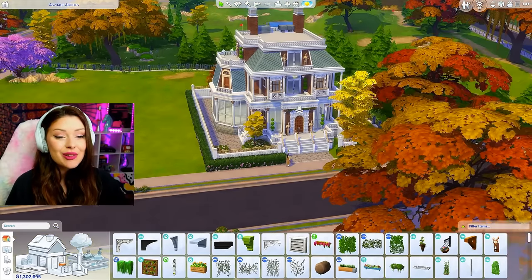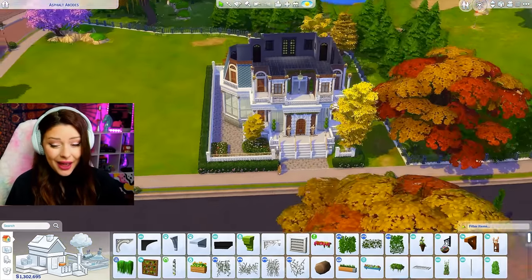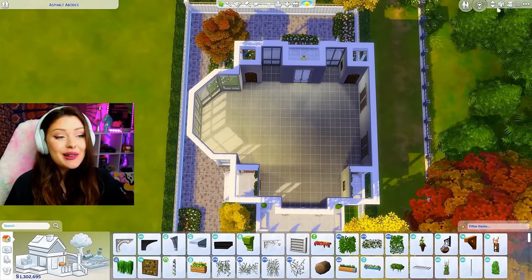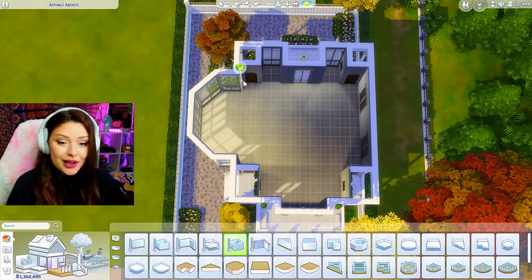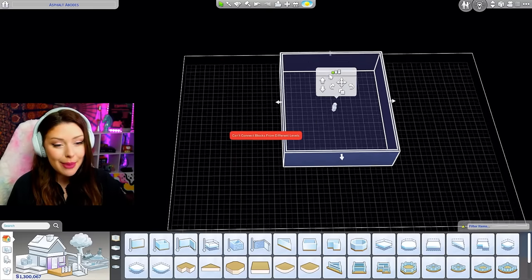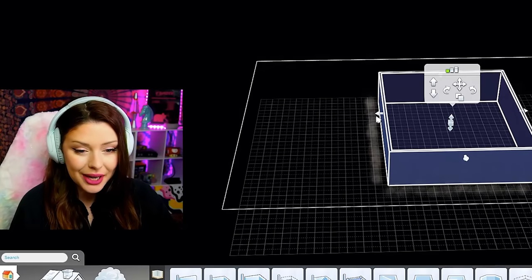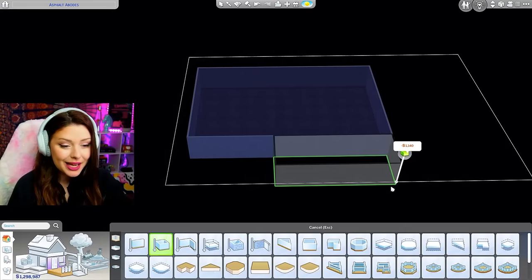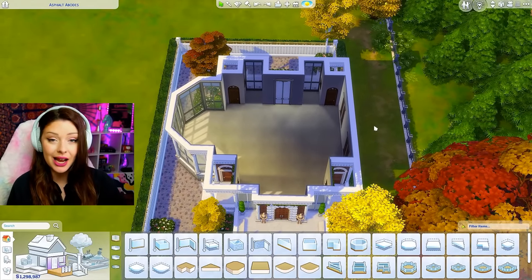I think it's time to go in and start figuring out a layout. We only ate up about 200k for that exterior, so things are not looking good for us right now. I still have to build a basement, so let's get our basement tool and trace around this square right here. We could actually probably make this a little bigger — I might have to bring this down further to extend it. Once I get a proper layout we can adjust that.